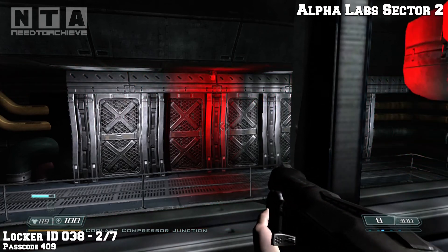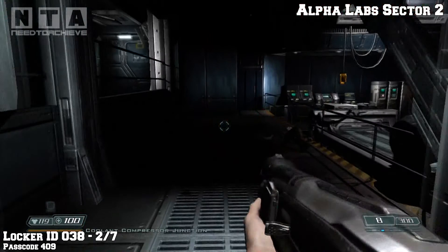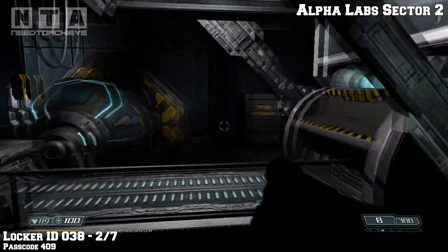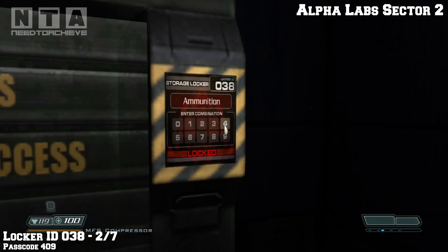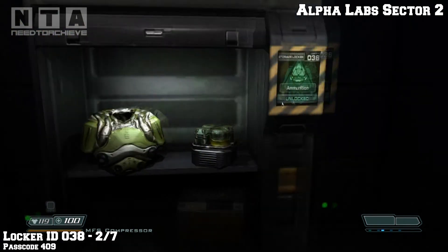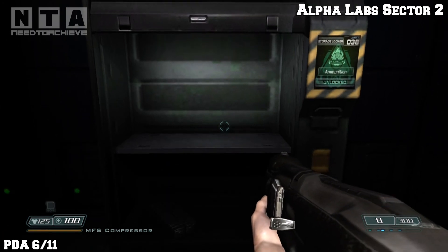After that you will see a couple of friendlies run across there. In the next room you'll notice some machinery going off right here. Off to the right hand side you'll see a storage locker. The password for this locker is 409. That is 2 of 7 at the moment.